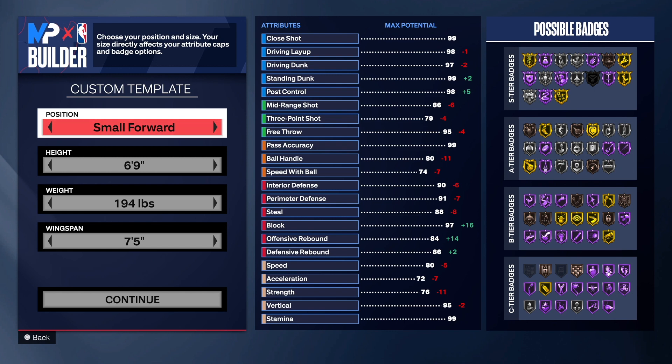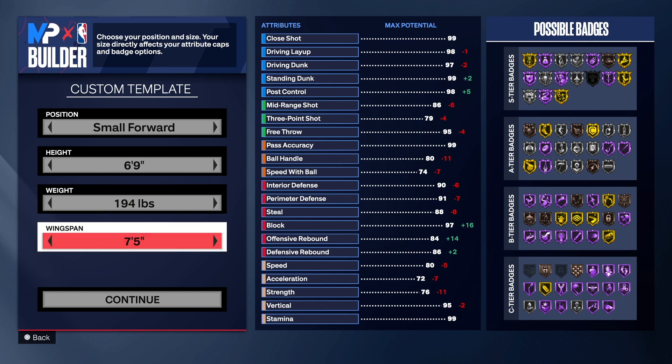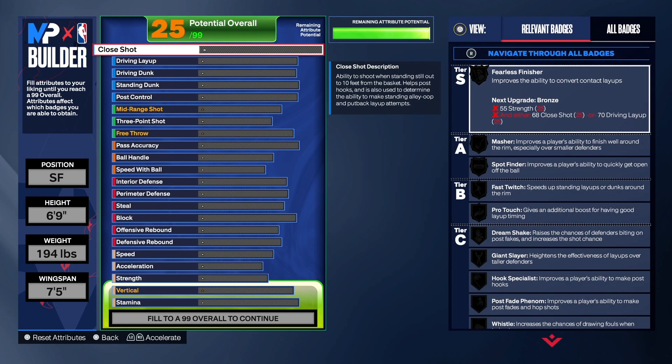We are going with the small forward position. Six foot nine is the height — LeBron James is six foot nine in real life. The weight we have is 194, though he's about 250 pounds in real life, but we're not necessarily worried about that because this is a game. Seven-five wingspan to keep some good three-point shooting and some good defense. Let's get into the build.